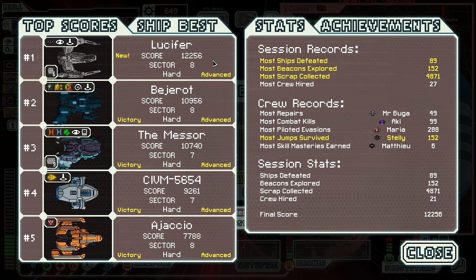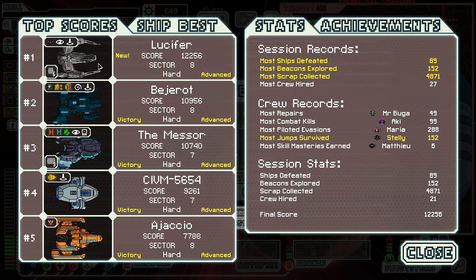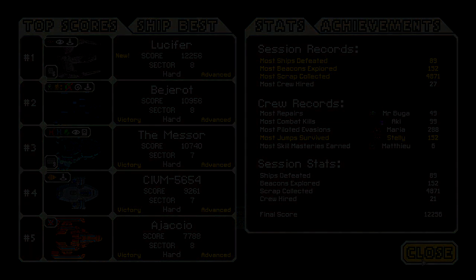It's a great way to send off the last of the 4.0s. Steli lived for 152 jumps — RIP Steli. Look at all these session stats: ships defeated, beacons explored, scrap collected — so much scrap, that was an amazing run considering the first ship died so quickly. Still not a victory though, so we didn't unlock C layout. We'll have to go with B at some point to get to sector 8 and unlock C. But bright side — we get to do that in Multiverse 5.0! Who's hyped?